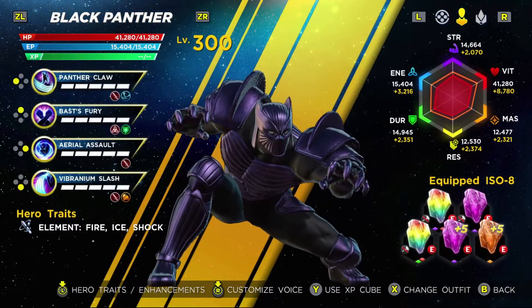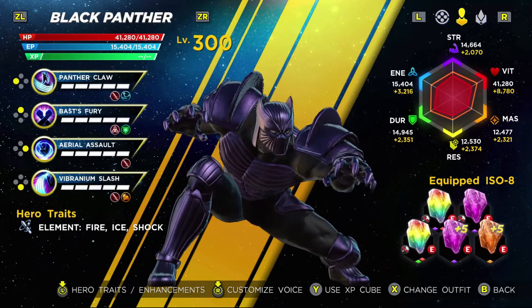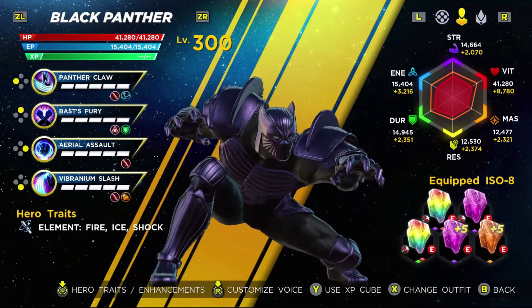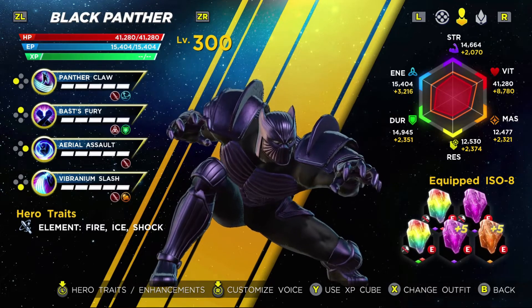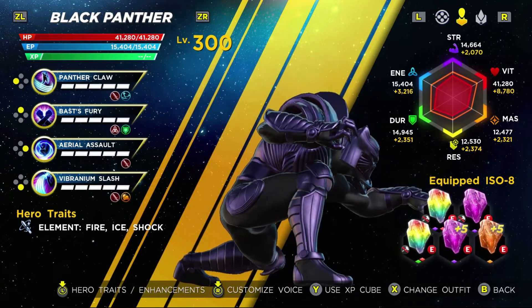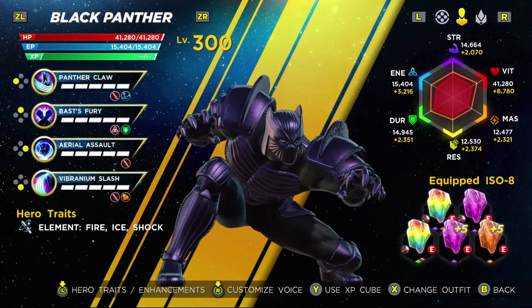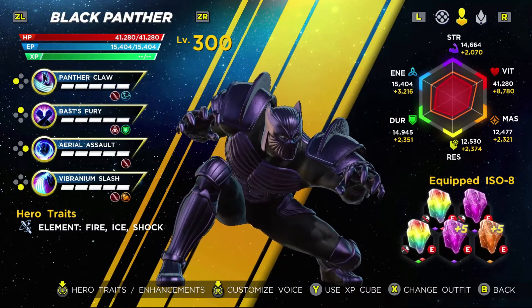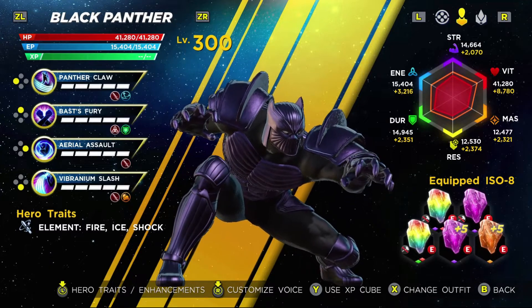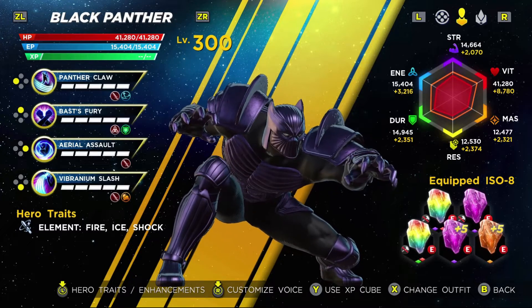Starting off, we have Black Panther. I really like his alternate coloring of the Thrice Blessed armor. A lot of that comes down to the fact that I like the purple undertone that is present with that. I just feel like it adds a lot of personality to the character and the outfit just in general, and that is really a cool aspect for the outfit itself.